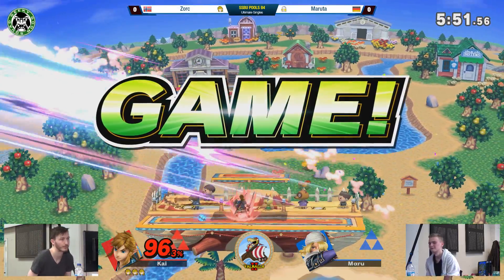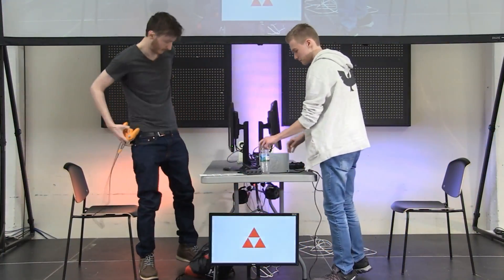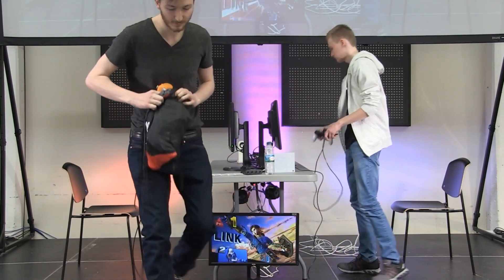There's a forward air — gonna close it out on Smashville, a very confident three-stock coming out right there from Zork. Amazing Link, love that play right there, that honestly hurt to watch a little bit. What I was talking about at the start of that set — I was saying I want to see him use more bomb — as soon as we saw that bomb come through in game two, magic started happening. He was all over Maruta and just closed that out immediately with the Triforce of Courage on this.